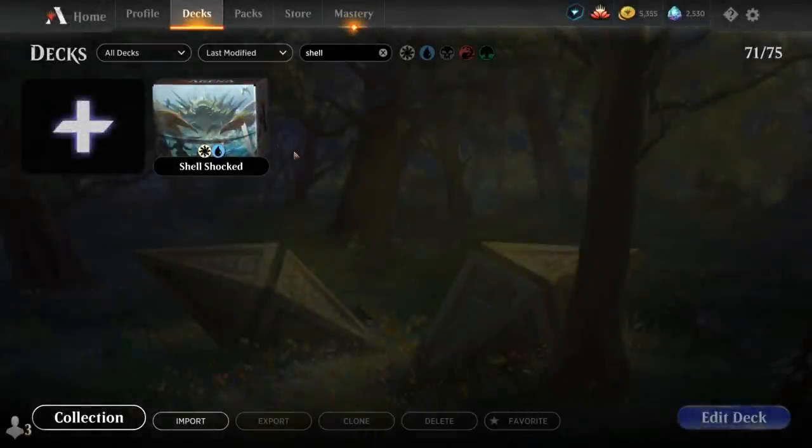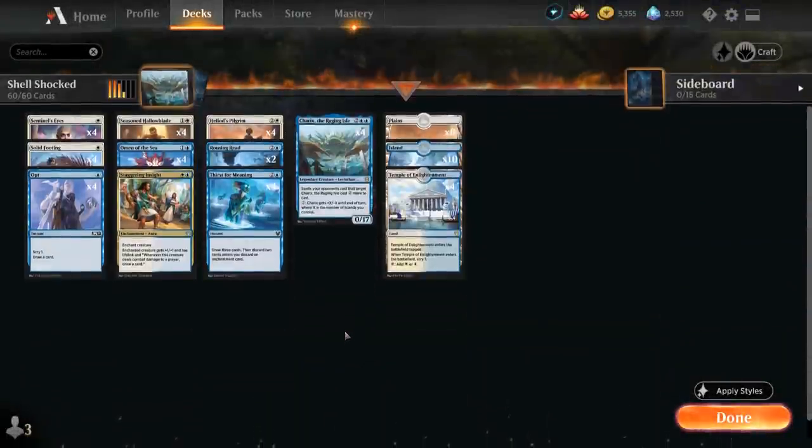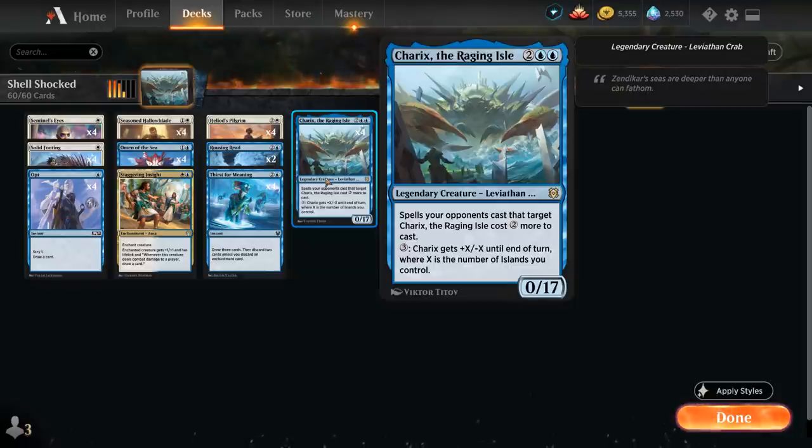Hello and welcome to another Magic Arena games video. Today we're taking a look at another standard deck, and as voted on by my supporters on Patreon, we're taking a look at Karyx the Raging Isle — a four-mana 0/17 legendary Leviathan Crab. Spells your opponent casts that target Karyx cost two more to cast, and for three mana Karyx gets plus X minus X until end of turn, where X is the number of islands you control.